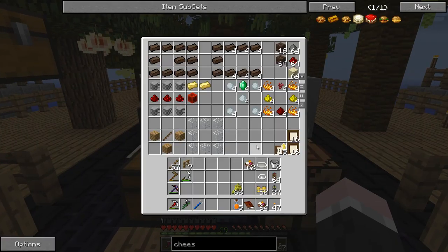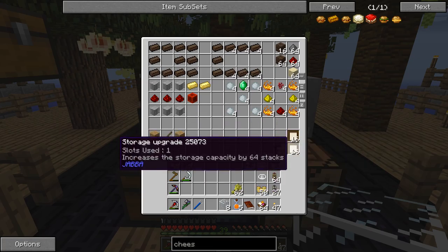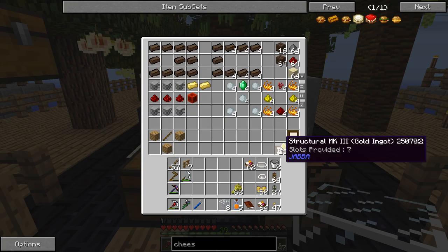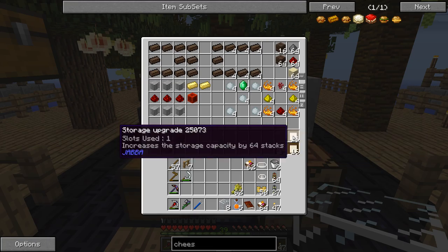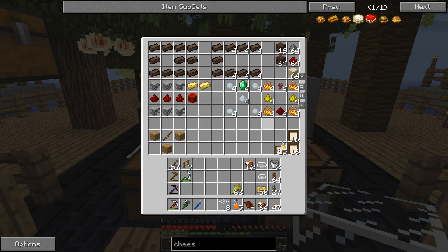Anyway, on to the mindless slaughtering of migrating birds - we have some stuff to do. I only put these here to remind myself that I used them. I made a bunch of these structural mk3 upgrades which give seven slots, and then I made a bunch of storage upgrades which basically improve storage capacity. These are made quite simply by two pistons and a barrel.